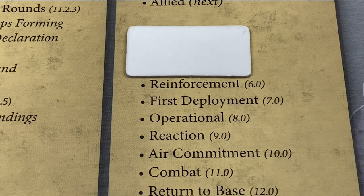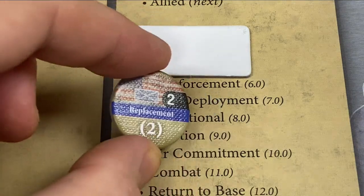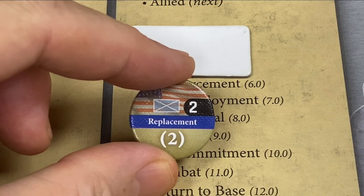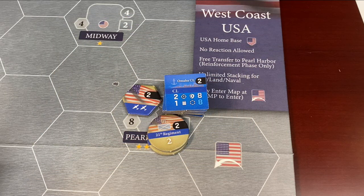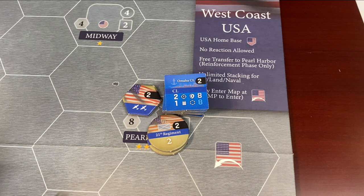The final thing that can be done during the reinforcement phase is to pay for replenishment counters, which build up a damaged ground unit. A four-point unit whose damage drops it to two could be rebuilt back up to four. Note that you may not combine multiple replacement counters to build up a bigger unit — you have to buy a bigger replacement counter. Also, if this were the allied phase, units in the West Coast holding box can move to Pearl Harbor, and the British can move their units to Bombay at no cost.